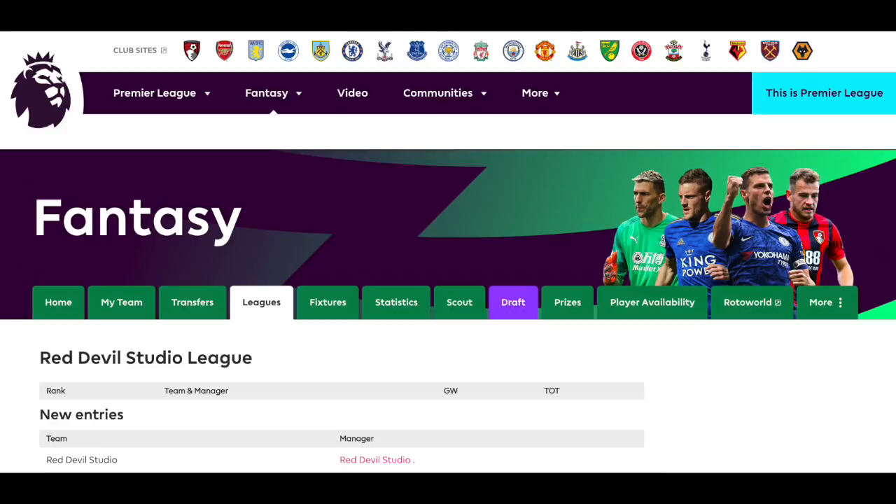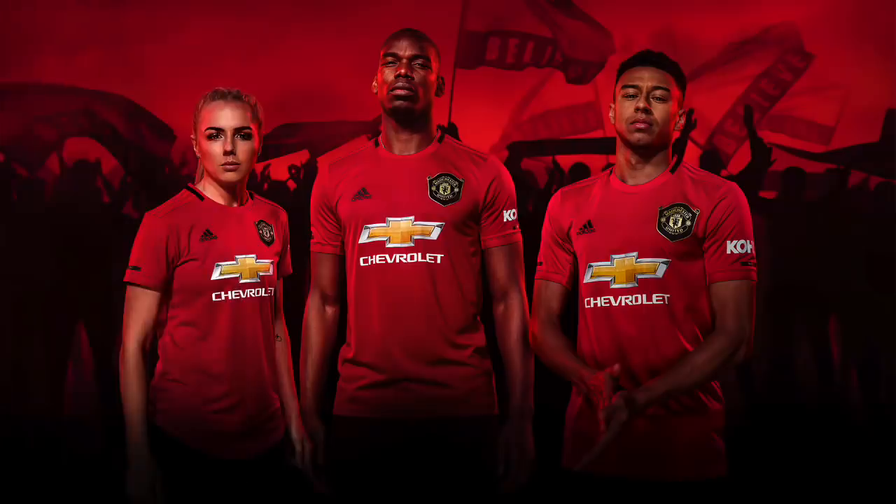The prize is a Manchester United shirt — one of the new kits, the new 2019-2020 kit. The winner of the Red Devil Studio Fantasy Premier League will win a 2019-2020 Manchester United shirt.